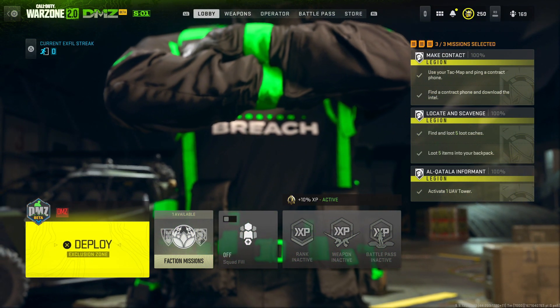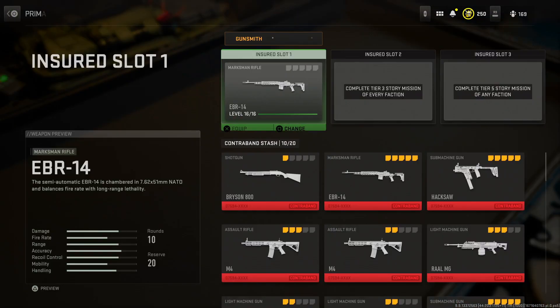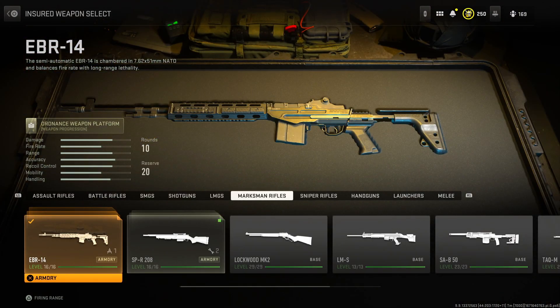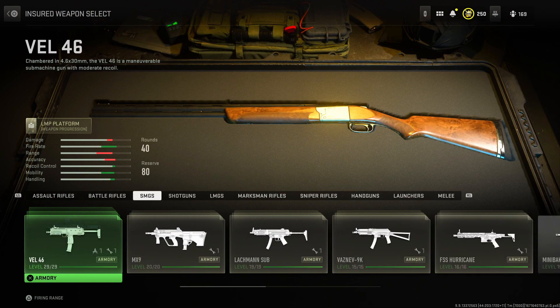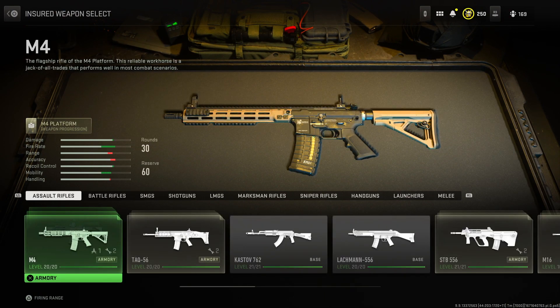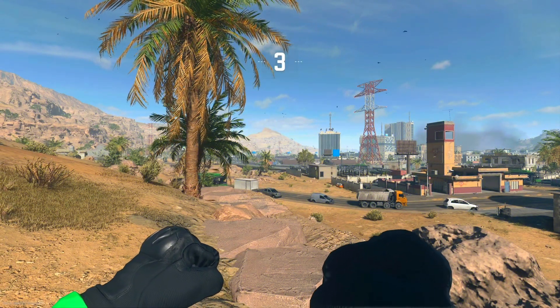Alright everyone, what we're going to be doing is in DMZ today. What you want to go ahead and do is go over to your weapons section and pick a gun that you're going to be getting weapon levels on. Just remember though, if you fail this and you die you will lose your insured weapon slot and you have to wait until you can do it again. Anyway, just pick a gun that you want weapon levels on and then head into a game of DMZ.